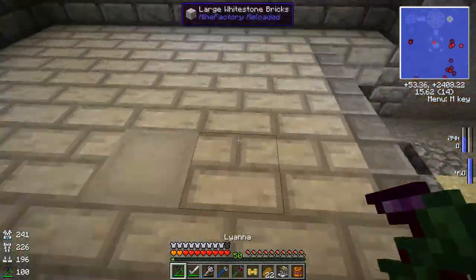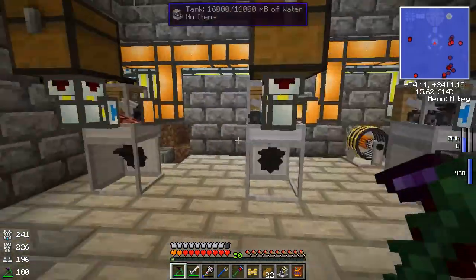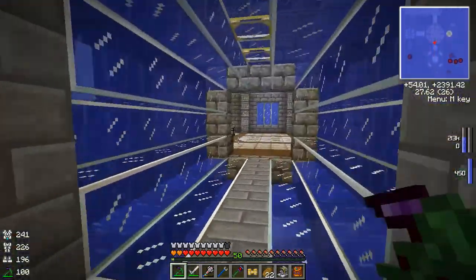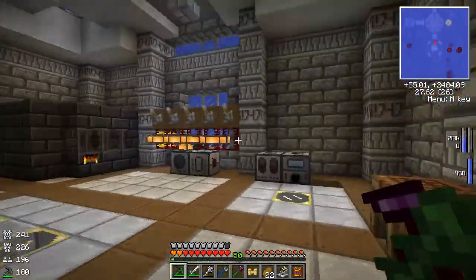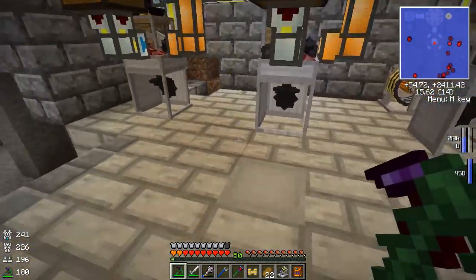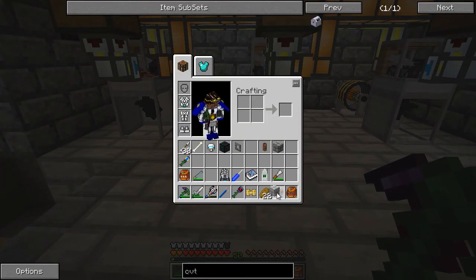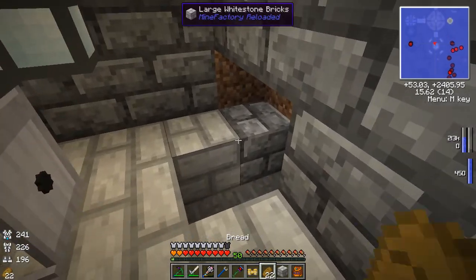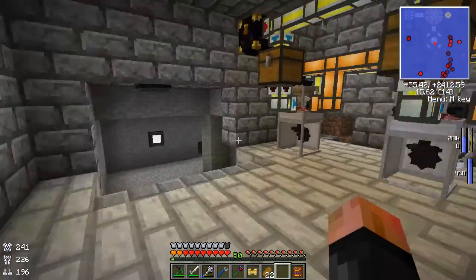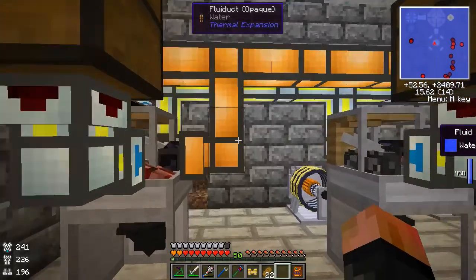We used whitestone for the floor here and I'm going to use it a lot more in builds — I do like the way it looks. I'm going to be building another building very soon and it's going to be my biggest building we've ever made here. It's going to be 64 by 64 roughly, so it's going to need about 4,000 blocks based on the math I've done. So we're gonna need a lot of materials for that one. Roughly 62 stacks of whitestone is what we'll need for that building.